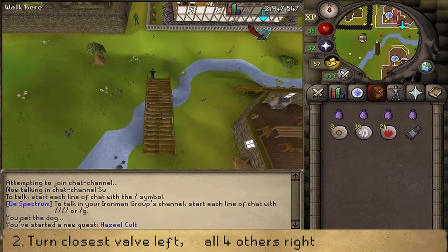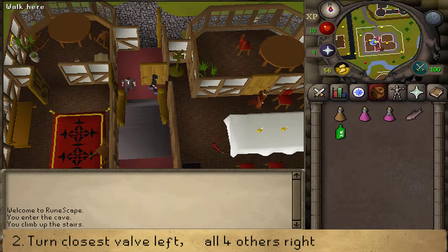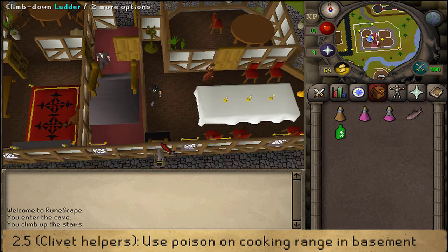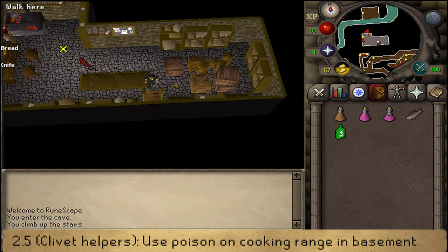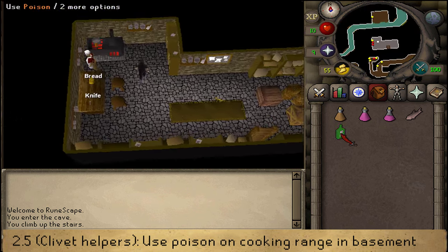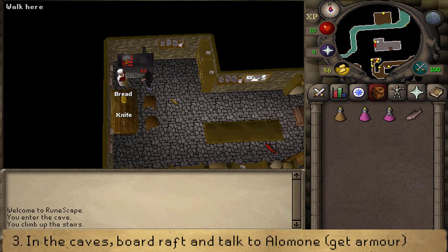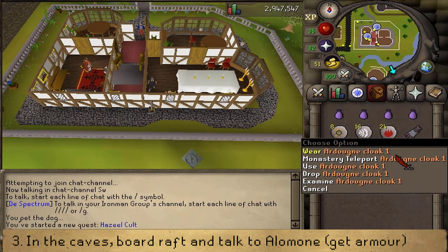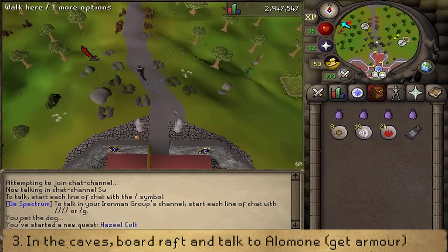If you've decided to side with Azil, the non-combat route, you will have received some poison in your inventory. Go inside, head into the dining room, and climb down the stairs. Then use the poison on the cooking range to complete this part. Once done, teleport or run back to the Ardoin Monastery and head back inside the caves.